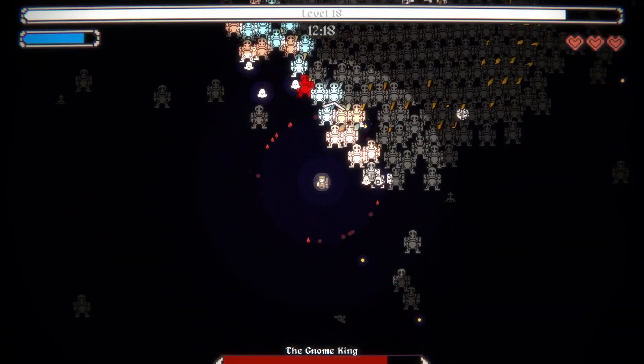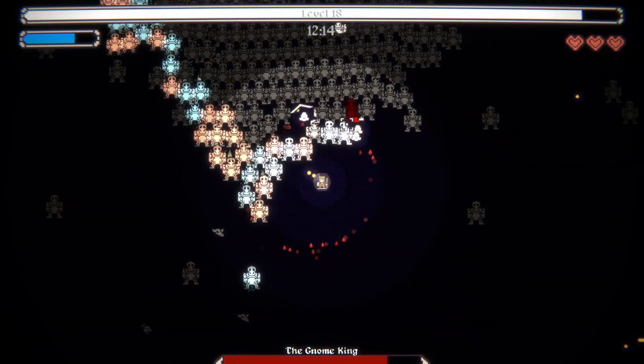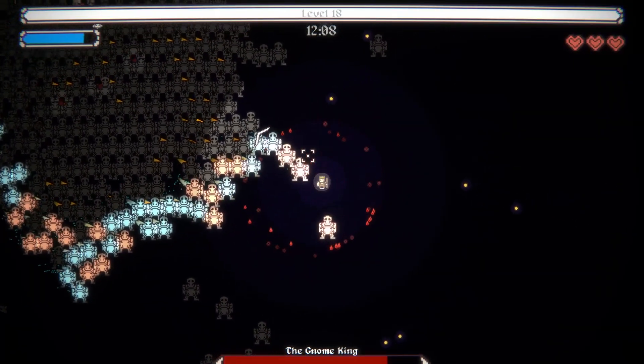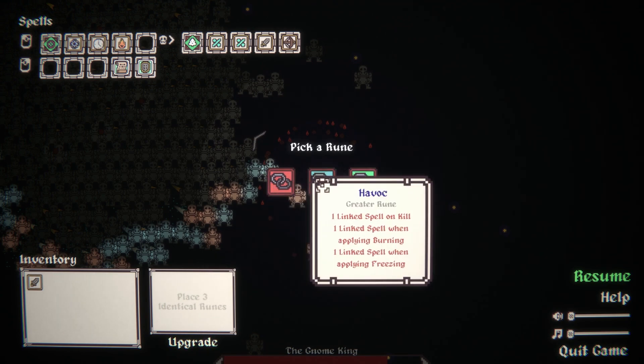That was a close miss. This is why the bombs were good over the ghosts. There's linking - so let's destroy everything. Upgrade the linking rune, two linked spell on kill. Link spell on kill, or burning and freezing - that's interesting, that's completely different.